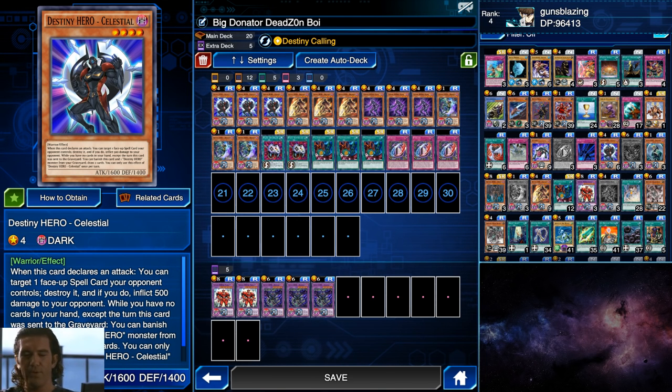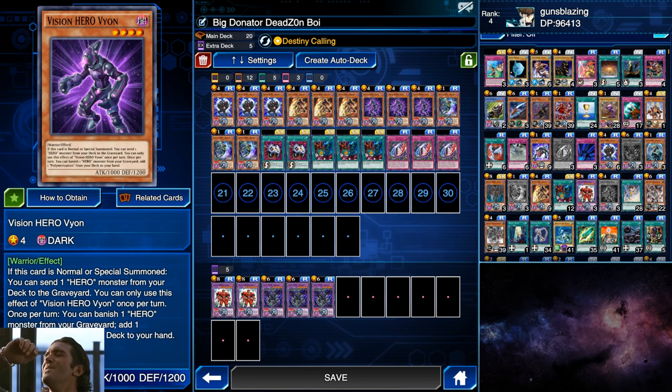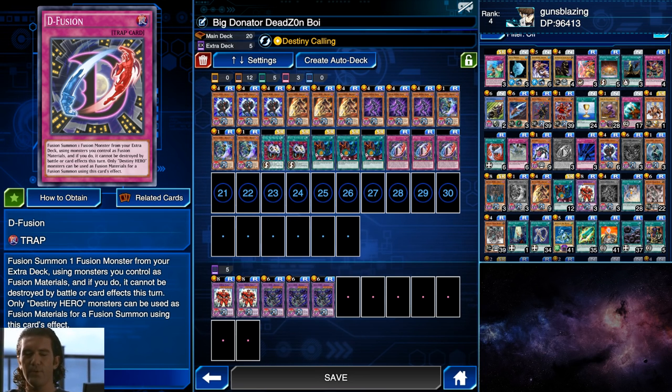Next up you got three Celestials. This one can destroy any face-up spell card your opponent controls upon attack declaration, and can be banished from your grave to draw two cards if you have no cards in your hand — which is actually not too hard to accomplish. Then you got Drill Dajo, which lets you summon another D Hero from your hand when it's summoned and has piercing. Last but not least, you got Vayan, which lets you send one D Hero from your deck to the grave — another easy way to get Dreamers in there — and it can also pull Poly from your deck by banishing one Hero.